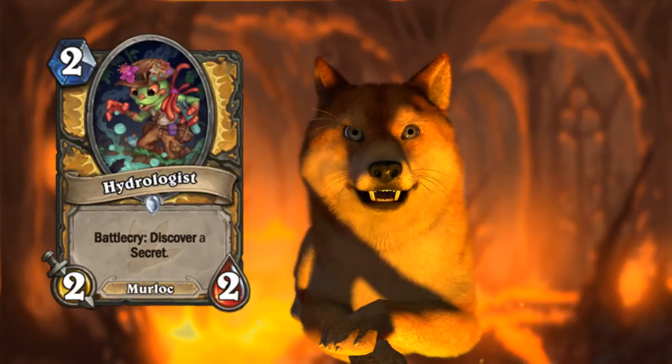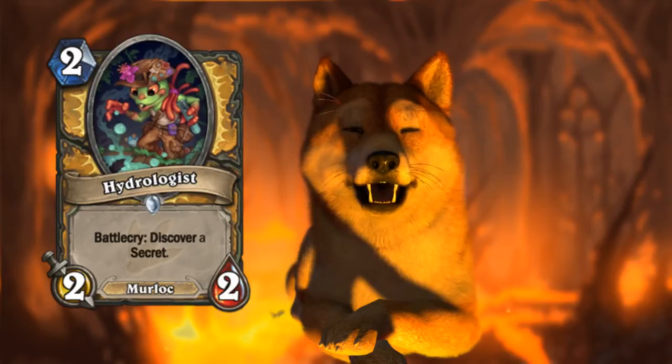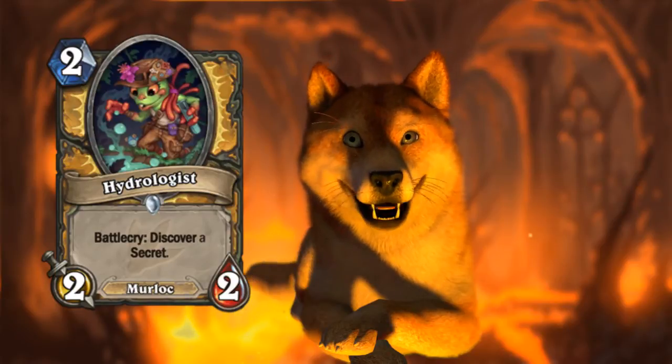Hello everybody, Dark Skeleton here, and in this video we're going to be doing another Un'Goro card review. Getting started with this card you see over here on the left — Hydrologist, which is a 2-mana 2/2 Paladin minion.